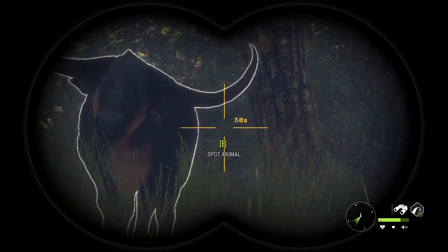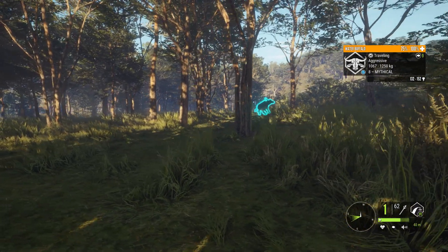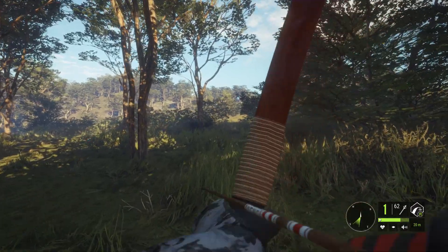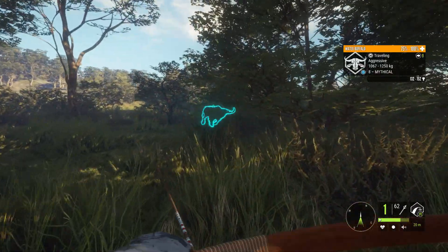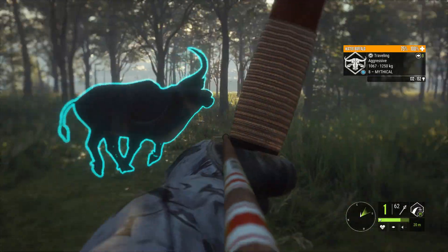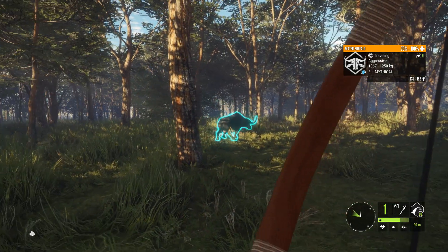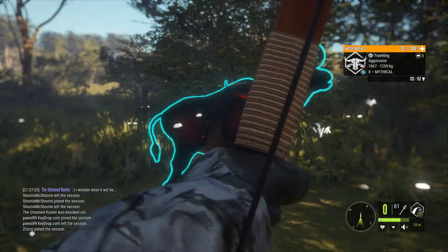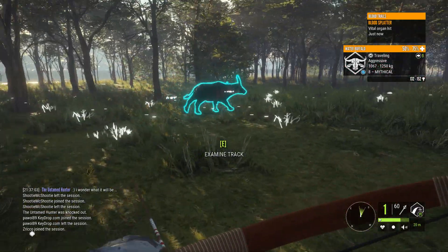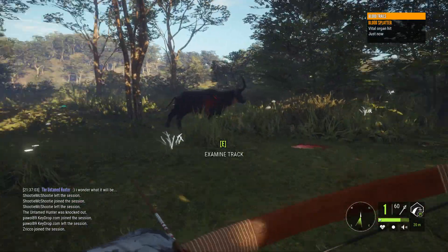This is a weird way to start but we have a nice 8 mythical orange water buffalo guy after us and I do have the longbow to try to take him out. After I shoot this dude I'll show you a clip of me getting a nice little diamond duck. I just shot it while going on this multiplayer server - it's like the first thing I saw. That's a nice vital hit so it should start going down.